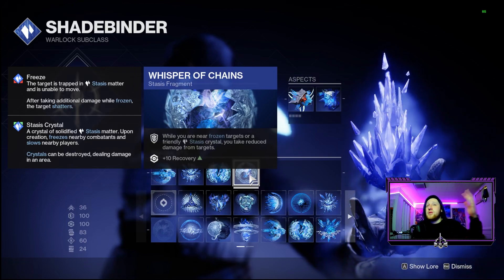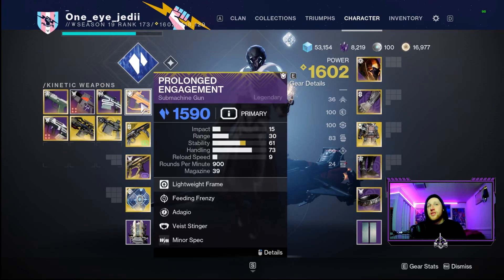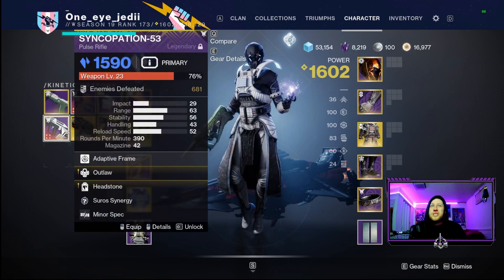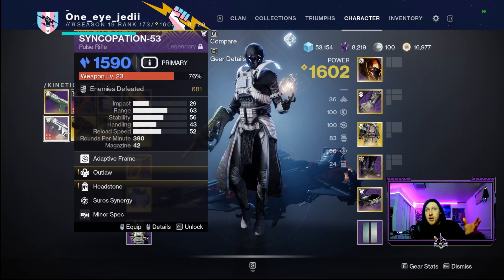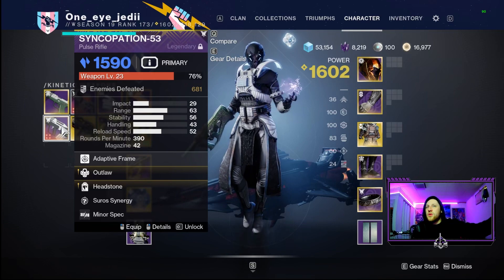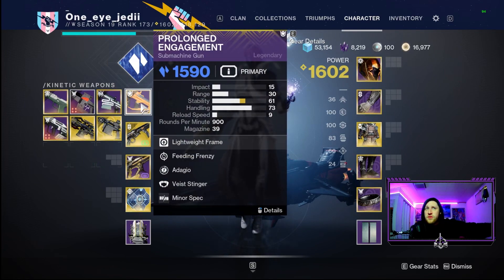Moving on to weapons, we have two choices in our primary slot. My main one is Prolonged Engagement with Feeding Frenzy and Adagio - a stasis SMG for overload champions, and definitely the better pairing for this build. Our other option is Syncopation-53, another stasis primary. Both will do extra damage to stasis crystals and frozen targets because of our fragment. The pulse rifle handles anti-barrier this season, but most of the time, especially if there are no champions, go with Prolonged Engagement for better add clearing potential.